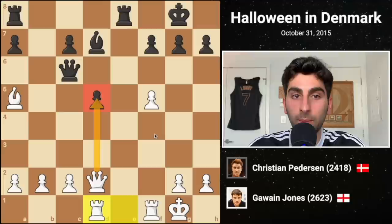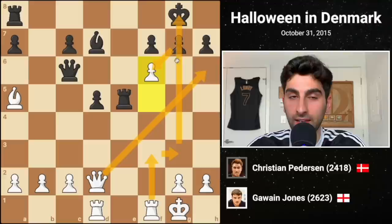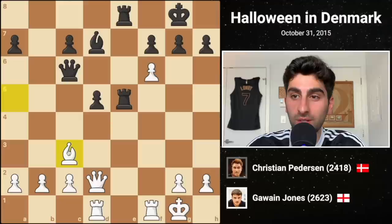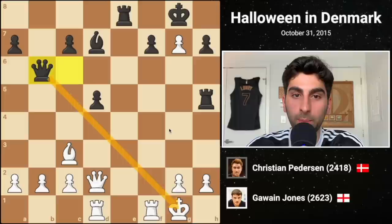Black plays rook e8, challenging the open file, and Gawain shifts his rook over to attack the black d-pawn. Black plays rook e5, simultaneously defending the pawn and attacking the f-pawn. White's response, f6, puts Black in a pickle. Recapturing would ruin Black's kingside, creating opportunities for a white attack. He instead doubles his rooks on the e-file. Gawain unfurls bishop c3, attacking the rook, and it slides over to h5. Then White captures the g-pawn, now defended by the bishop.